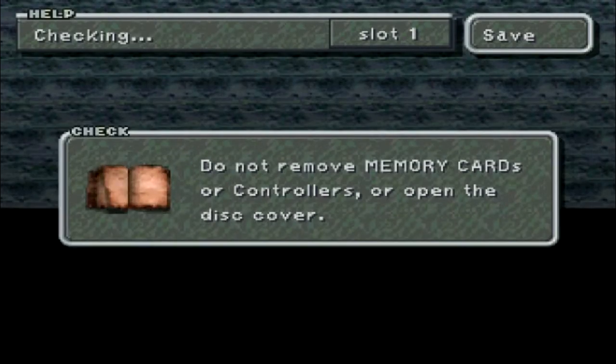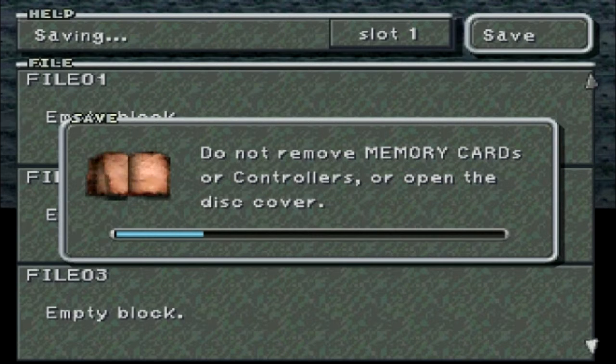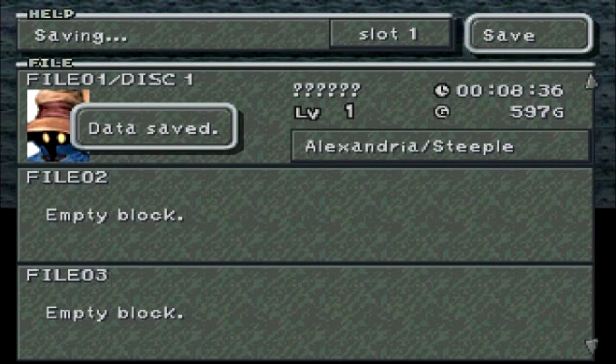The target time for this is 8 minutes 37 seconds and 627 gil — let's see what we got. Didn't make the gil but we beat the time. All right, I'll see you at the next one. This is Scarlet Tanager with Let's Play Final Fantasy 9: Excalibur 2 Perfect Game Run — see you next time.